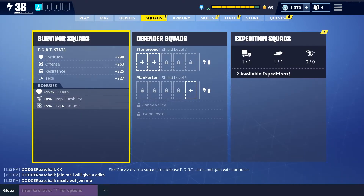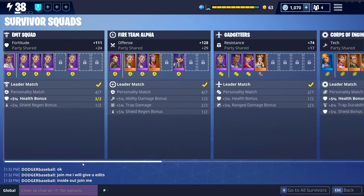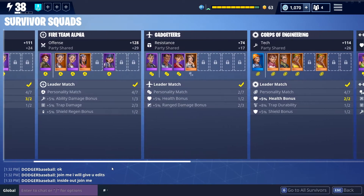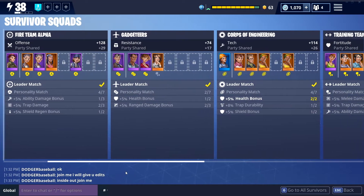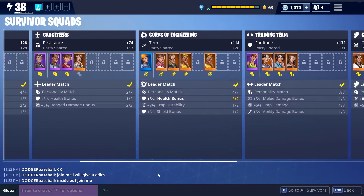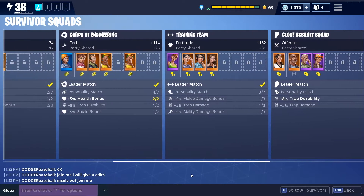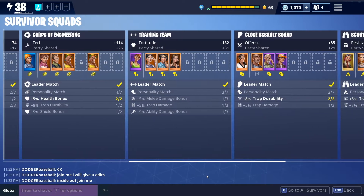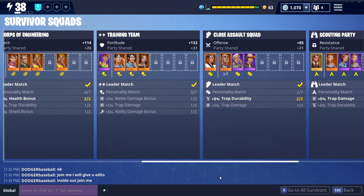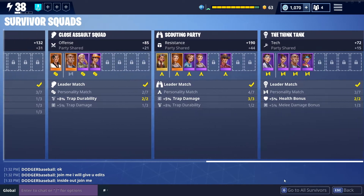There are multiple squads: the EMT Squad boosts fortitude, Fireteam Alpha boosts offense, the Gadgeteers boost resistance, the Corps of Engineering boosts tech, the Training Team boosts fortitude again, the Close Assault Squad boosts offense, the Scouting Party boosts resistance, and the Think Tank boosts tech again. So we have two squads for each of the four individual stats.